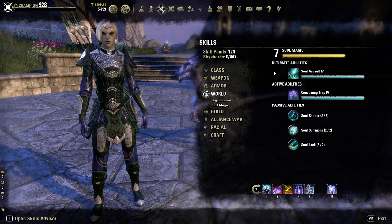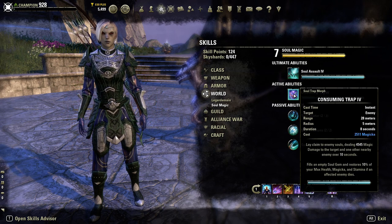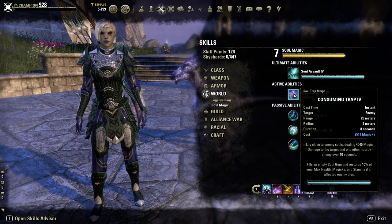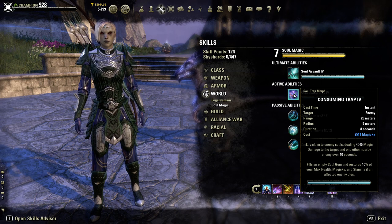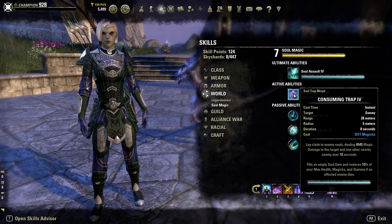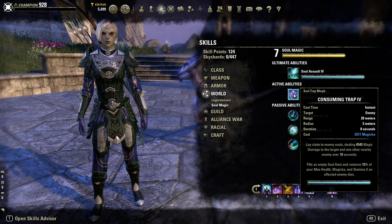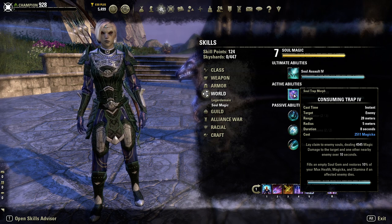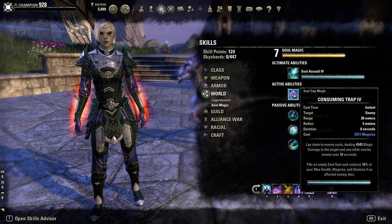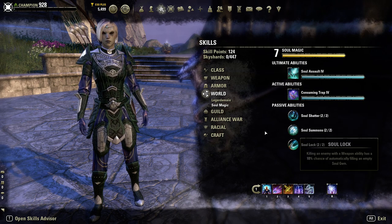For World Skills, we have Soul Assault — a really good ultimate. We also have Consuming Trap, which is great if you're having issues with resource management. You can put this on your bar and it deals Magic Damage over 10 seconds. When it ends and the enemy dies, you fill a Soul Gem, and even without filling a Soul Gem, you still get 10% of your max Health, Magicka, and Stamina back automatically.